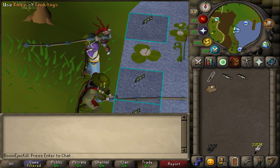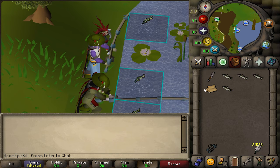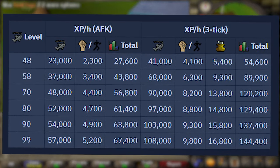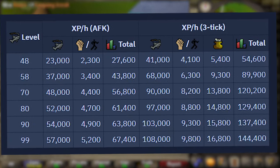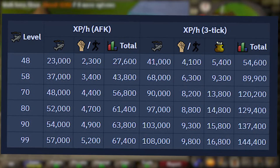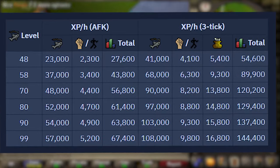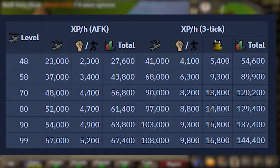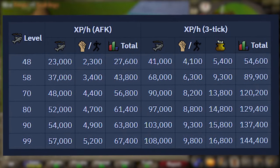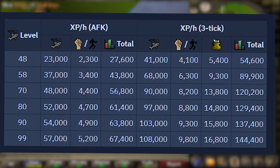These experience rates are assuming you're not wearing angler's outfit, and both rates are dependent on how fast you drop the fish. At level 48 fishing, you'll get 23,000 fishing experience an hour without tick manipulation, or 41,000 experience an hour with. At level 58, you'll get 37,000 fishing experience an hour without, and 68,000 XP an hour if you are 3-ticking. At level 70, you'll get 48k fishing without, and 90,000 if you are 3-ticking — all the way up to level 99, where you'll get 57,000 fishing experience an hour without tick manipulation, or 108,000 experience an hour if you are.